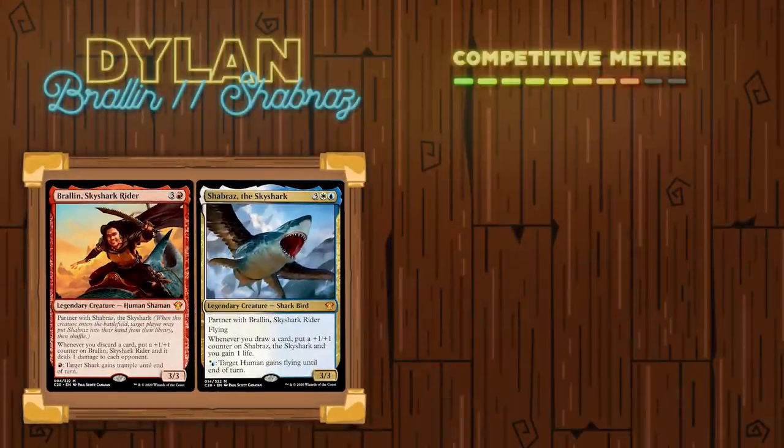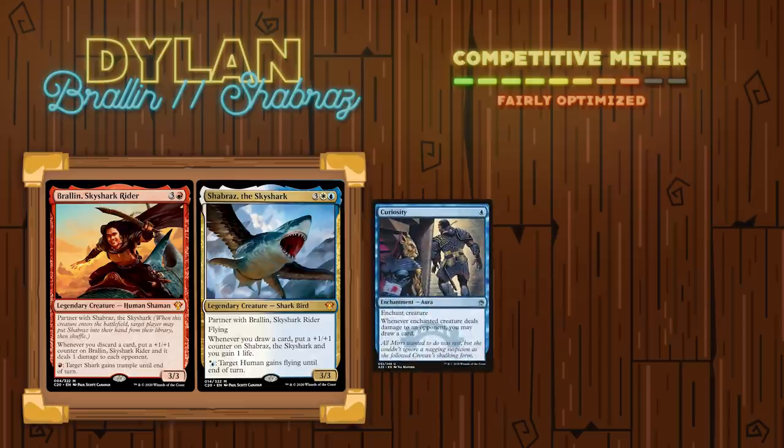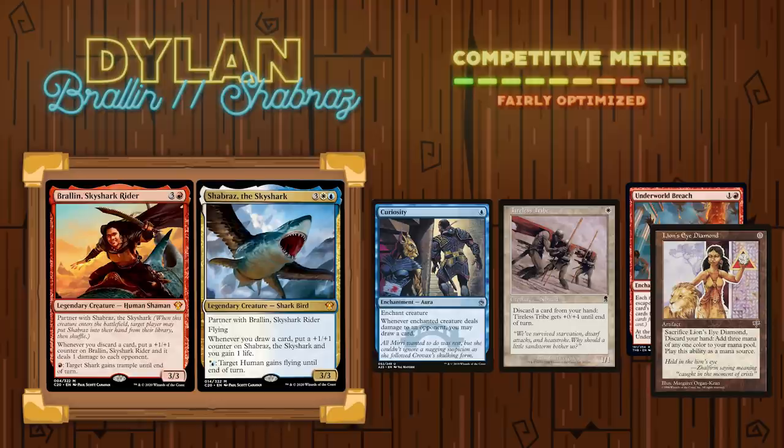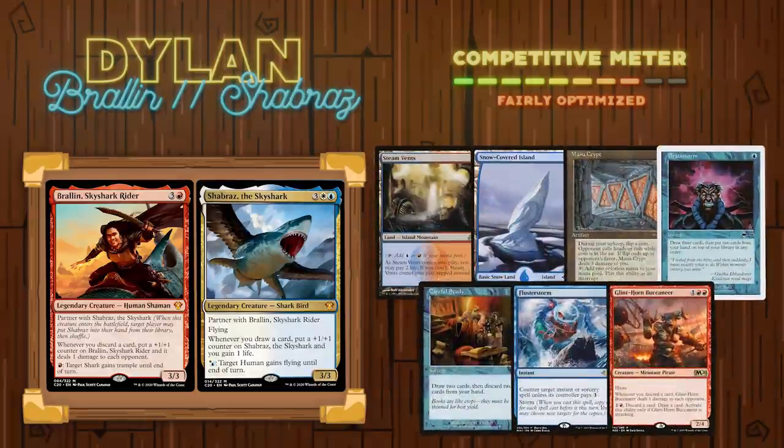Last but not least, we have our other guest Dylan, also from Play2Win, and he brought his Braylin and Shabra's Curiosity Combo deck. The aim is to play Braylin, put a Curiosity effect on her, go to your end step with eight cards in hand, discard to hand size, deal damage due to Braylin's ability, draw a card off Curiosity, and loop this enough times to finish off your opponents. Dylan's deck also has a discard outlet in the form of Tireless Tribe, as well as some Underworld Breach and Lion's Eye Diamond combo lines. Dylan's opening hand contained a Steam Vents, a Snow-Covered Island, a Mana Crypt, a Brainstorm, a Careful Study, a Flusterstorm, and a Glint Horn Buccaneer.